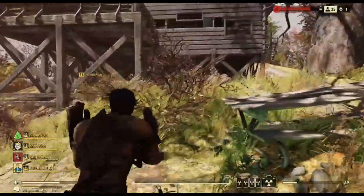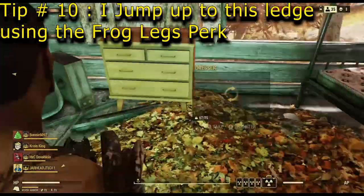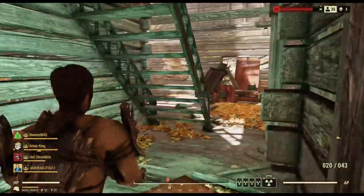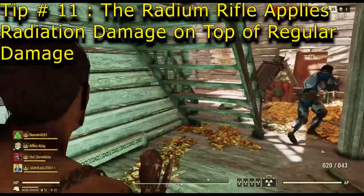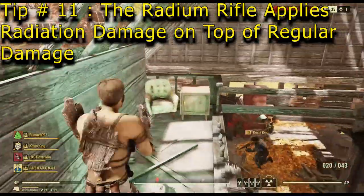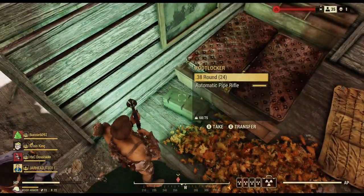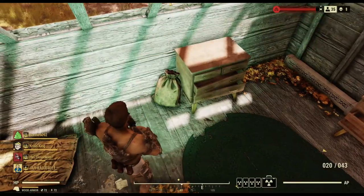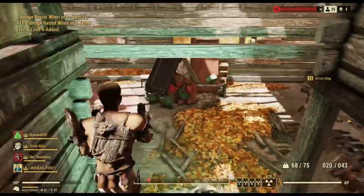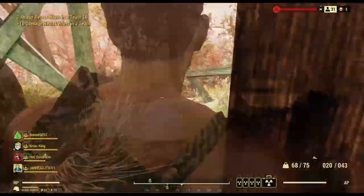The radium rifle doesn't do the most straight-up damage, but when it hits an enemy it also irradiates them. In this game mode particularly, since it's against other players, it works really well in a firefight because they can't just hit right on the D-pad to Stimpak up — Stimpaks don't get rid of radiation. They'd either need a hotkey for Radaway or some kind of perk to counter it. That makes the radium rifle really high up there with weapons.